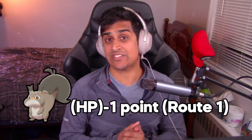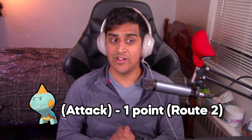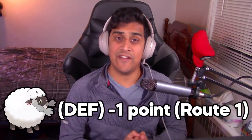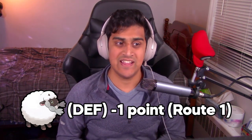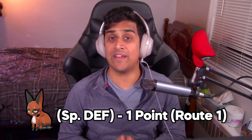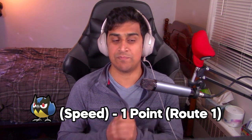The first part of this video covers early game EV training. If you just started the game and have no items, you can still start EV training because certain Pokemon you encounter early on yield EV points. For example, Skovet gives one HP EV, Choodle gives one Attack EV, Wooloo gives one Defense EV, Nickit gives one Special Defense EV, and Rookidee gives one Speed EV.